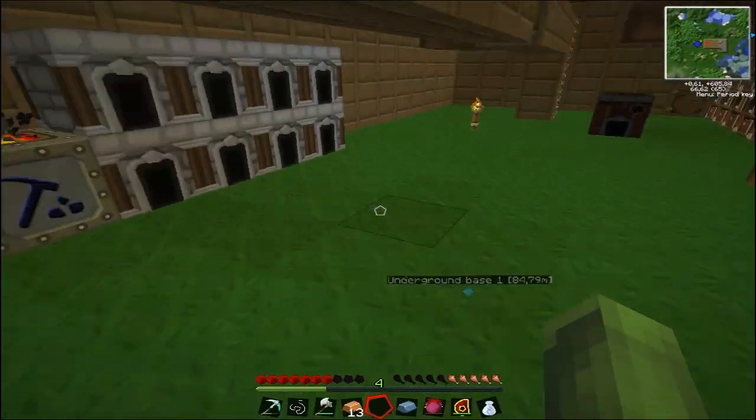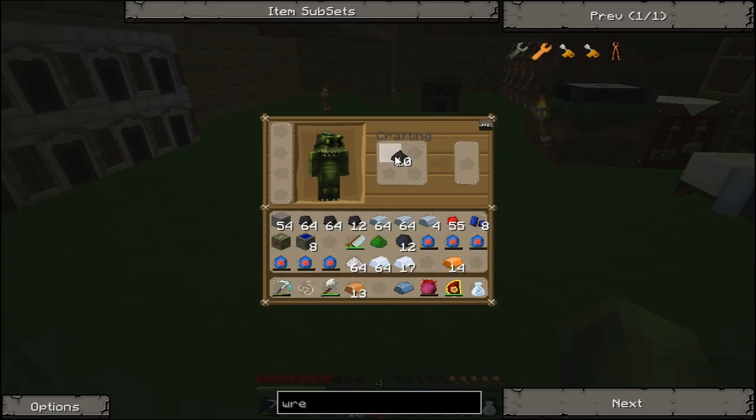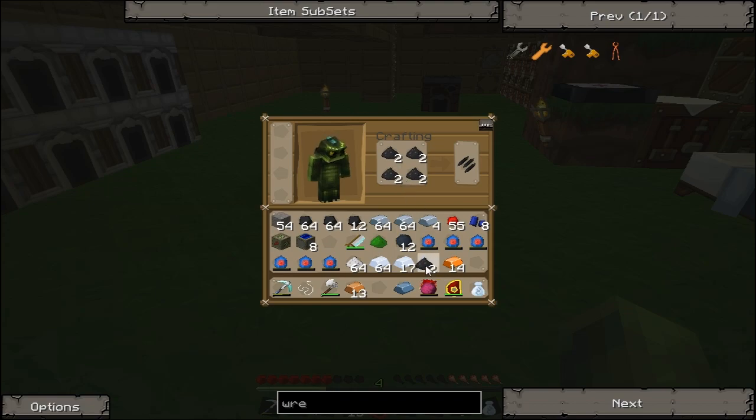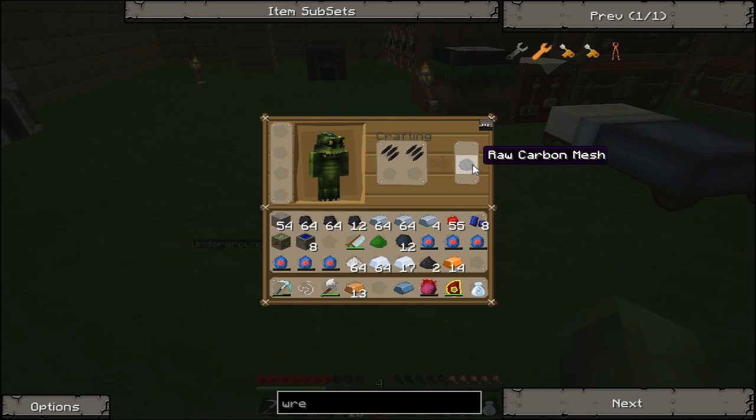It's working. Meanwhile, coal dust can be made into raw carbon fiber, and the raw carbon fiber can be made into raw carbon mesh.